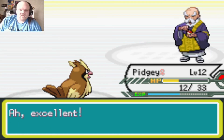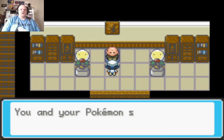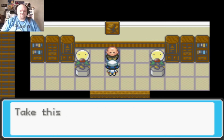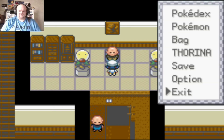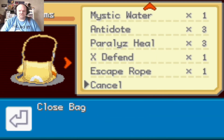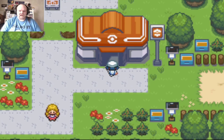I got the Flash HM. I didn't even use Cyndaquil — Pidgey had the Amulet Coin. The Elder says Flash illuminates even the darkest places but I need the badge from Violet City first. I use an Escape Rope — whee! Back in Violet City. Going to heal my Pokemon and take on the gym.